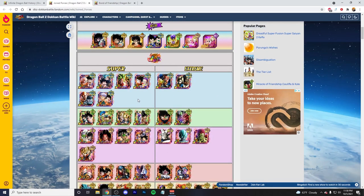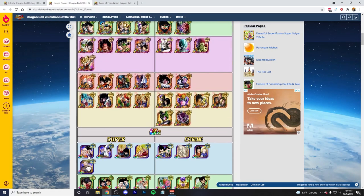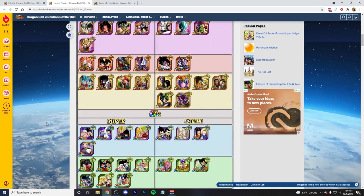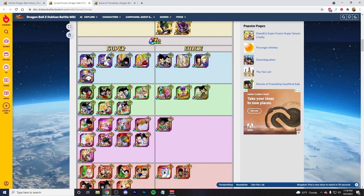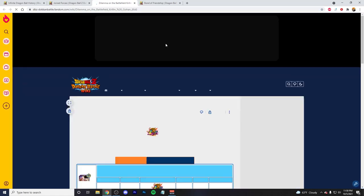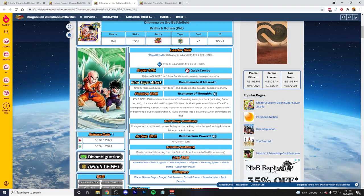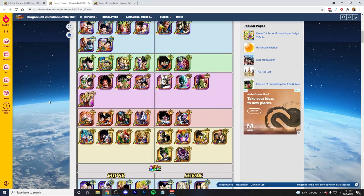So obviously LR Kale and Caulifla is good. Basically, without having to go too deep — this is an LR team, right? Like, you can quickly look at this and see where you are. Obviously if you have STR Vegito, you want to bring him. Or if you have Tech Gogeta, you want to bring him. You gotta try and find the stacking units that you have. These guys are a good example — the AGL counterpart as well, they stack. I know they raise attack and defense, so you could probably get away with them in the second slot. But you also have to put leader skill into effect. What I personally would do is a Super Saiyan team slash Legendary Existence team.